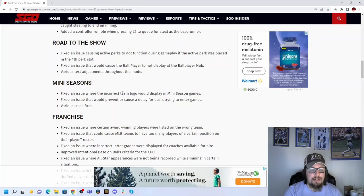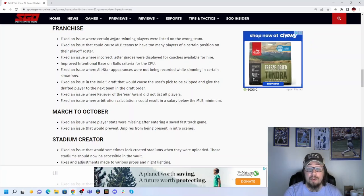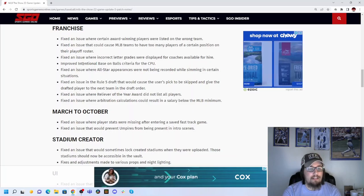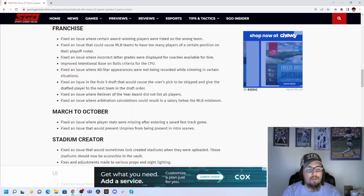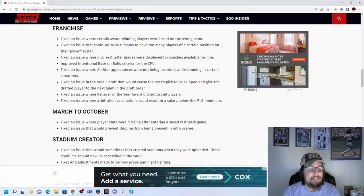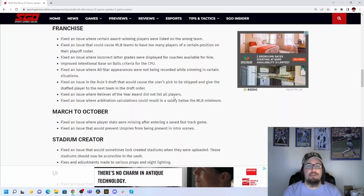Mini seasons got crash fixes as well as corrections to incorrect team logos showing in a couple of places. There are quite a few fixes to franchise mode: award-winning players listed with the wrong team has been fixed; MLB teams having too many players of a certain position on their playoff roster has been fixed; incorrect letter grades displayed for coaches available for hire; intentional base-on-balls criteria for the CPU; all-star appearances not being recorded while simming. There was also an issue in the Rule 5 draft where your pick would be given to the next team — that's been fixed. The Reliever of the Year award will now list all players, and arbitration calculations will no longer result in salaries below the MLB minimum.